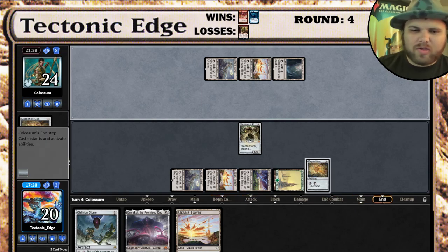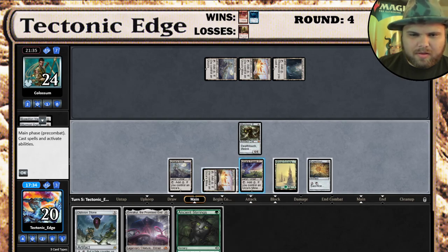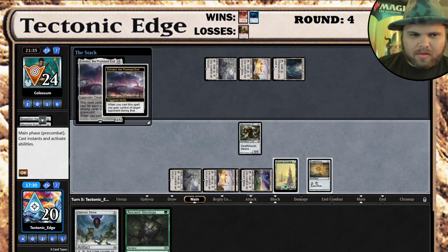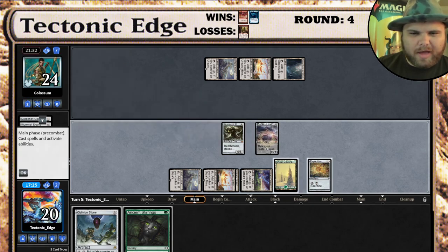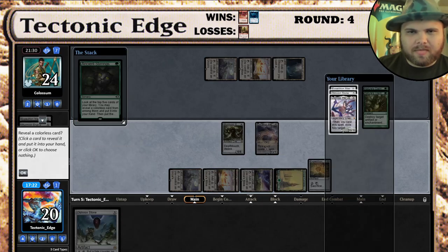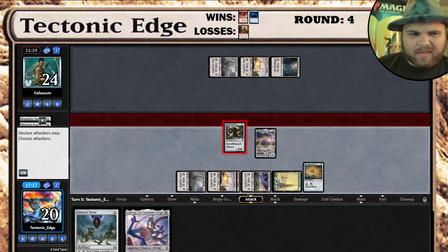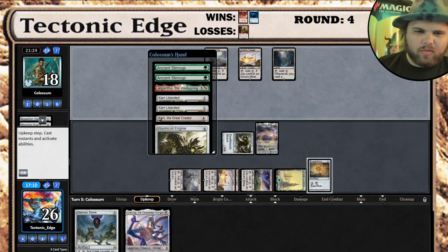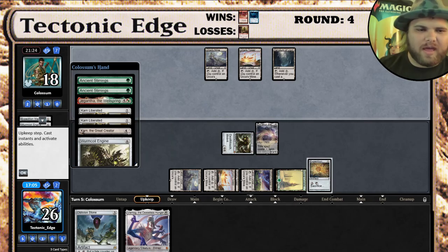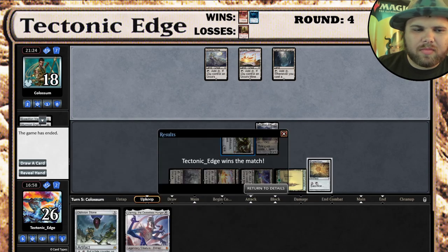Yep - that's rough. Nature's Claim can get you there. Alright, well we're going to get the big boy out. We get Ulamog in the backup. Safe to say we have it - they need to draw a Tron land and then not have a way to deal with it. So we get to take their turn - it gives them an extra turn, which isn't the best. Oh, they put Jegantha in hand - that's what they did. Yeah, they're kind of flooded out on threats, and they're going to go ahead and scoop.